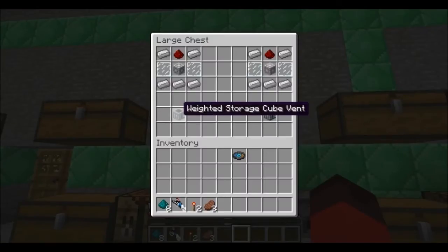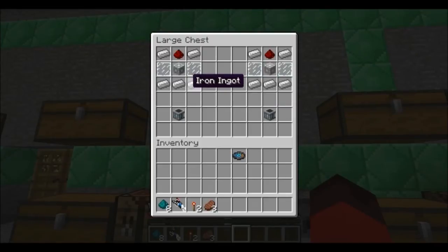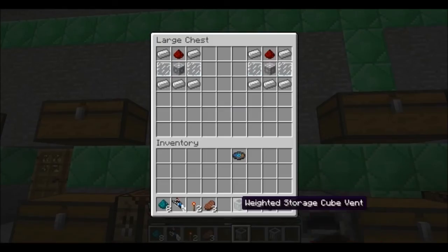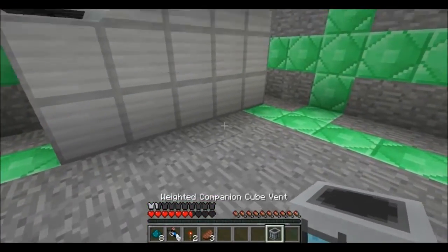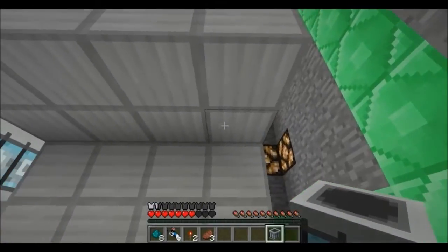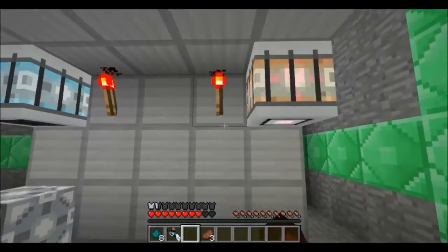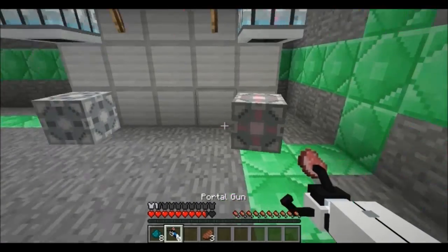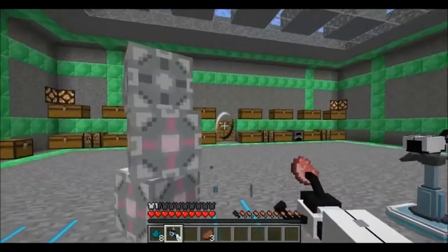We have the weighted storage cube vent as well as the weighted companion cube vent. Use iron ingots at the bottom, glass panes on either side, iron ingots at the top left and right, redstone in the middle, and either the weighted storage cube or companion cube. You must place it on the ceiling, then activate it with a redstone torch and it drops the cube out — perfect! You can continually have friends. Totem pole of friends!